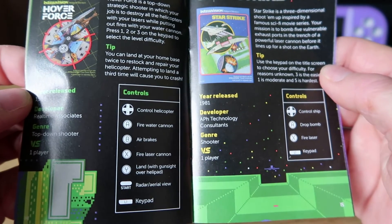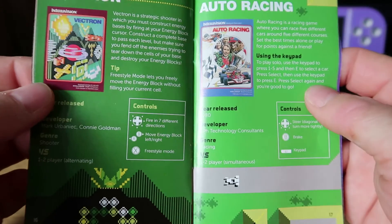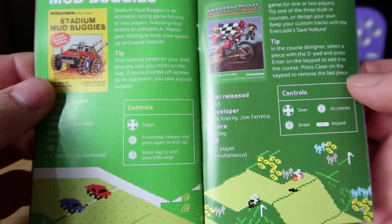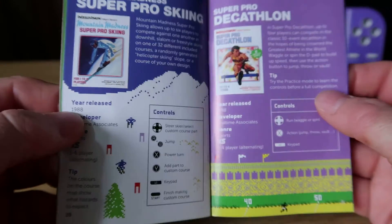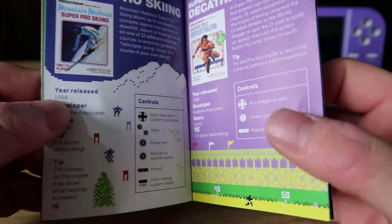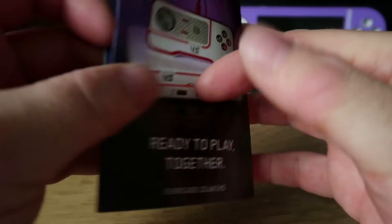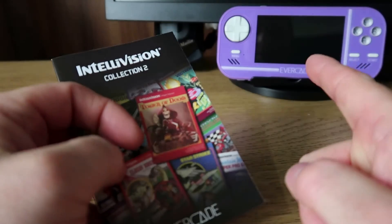They are pretty old games to be fair, most of them from the 80s, but there are some decent titles here. At least we've got 12 games to get stuck into. Hopefully they've sorted out some of the controls, because if you emulate these games on other systems the controls are a right nightmare to actually play. I believe Blaze have spent some time trying to make the controls more playable and probably more fun. But we'll find out when we get it booted up — we're going to get them booted up on the handheld first.